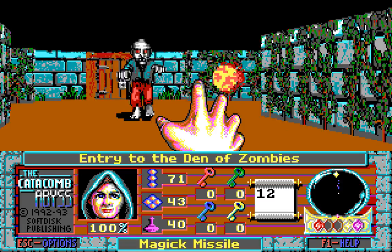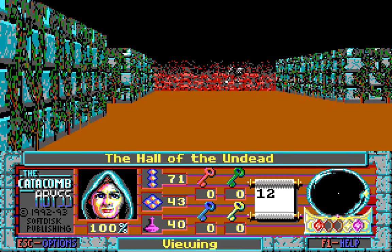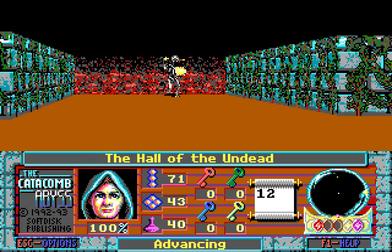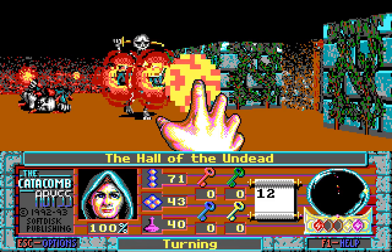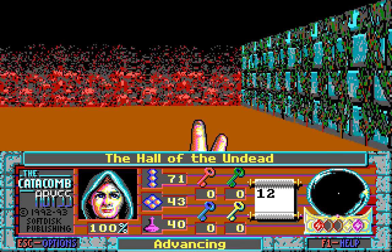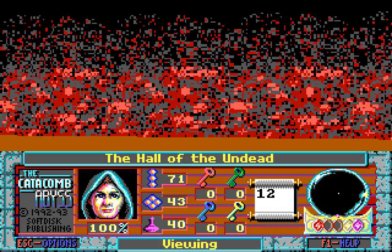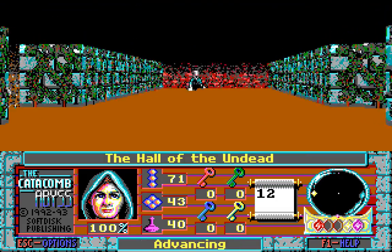There's a zombie! Quite a fast one, too! What about over here? The Hall of the Undead — there are bones in that wall. And they came to life, and that is really not a nice thing to see, knowing that enemies can literally come out of the walls! These walls that are either red soil or covered in blood. I'd like to think it's the former, but it's likely the latter.